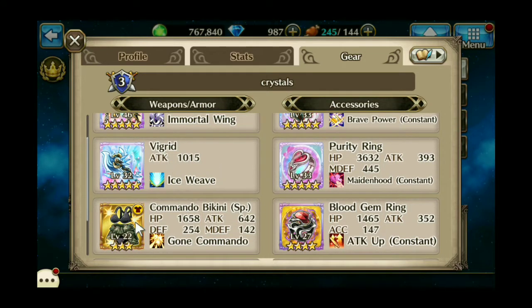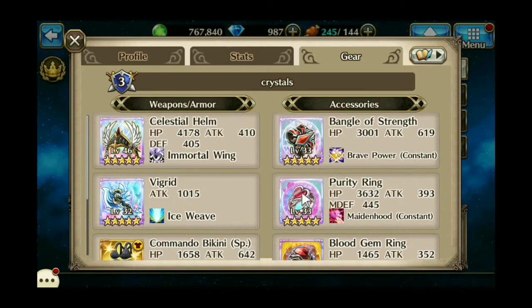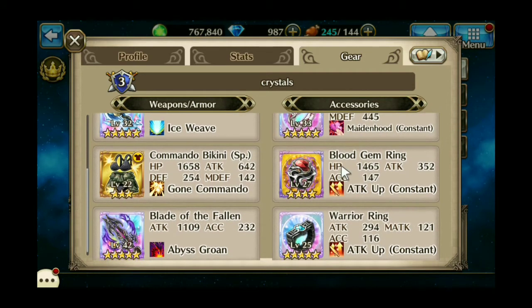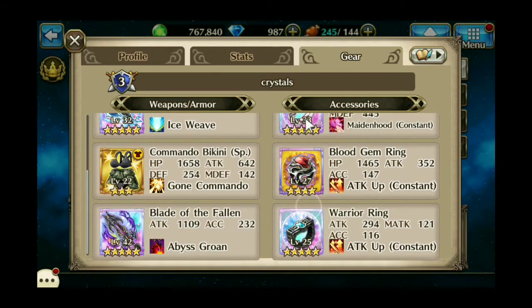I'm using 3rd with the Celestial Helm to up the attack damage on the first two weapons, which is Vigrid and her costume, which both do pretty good water damage. And then I have a Blade of the Fallen on there just for the attack damage — I'm not really too concerned about the skill of it, I just wanted that high attack damage. And then the Bengal of Strength and a Purity Ring for the stat boost, and the Blood Gem Ring for the attack up.